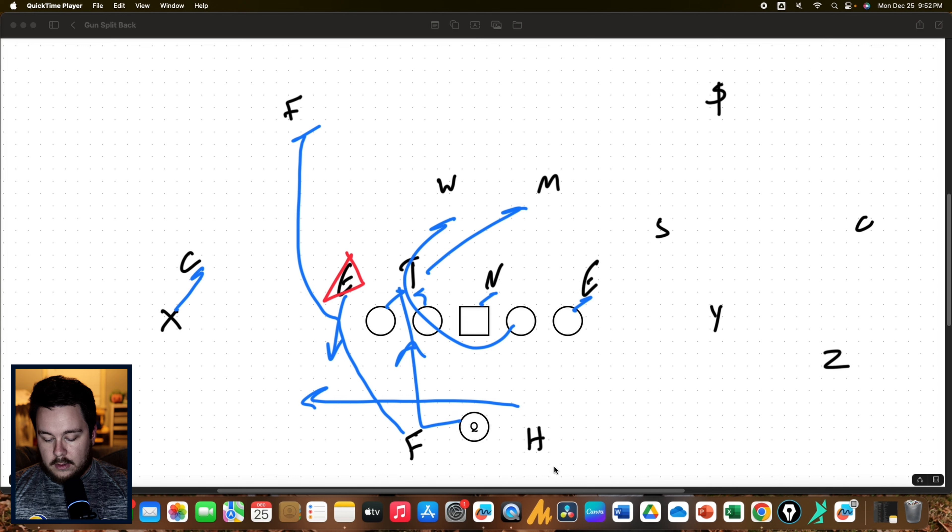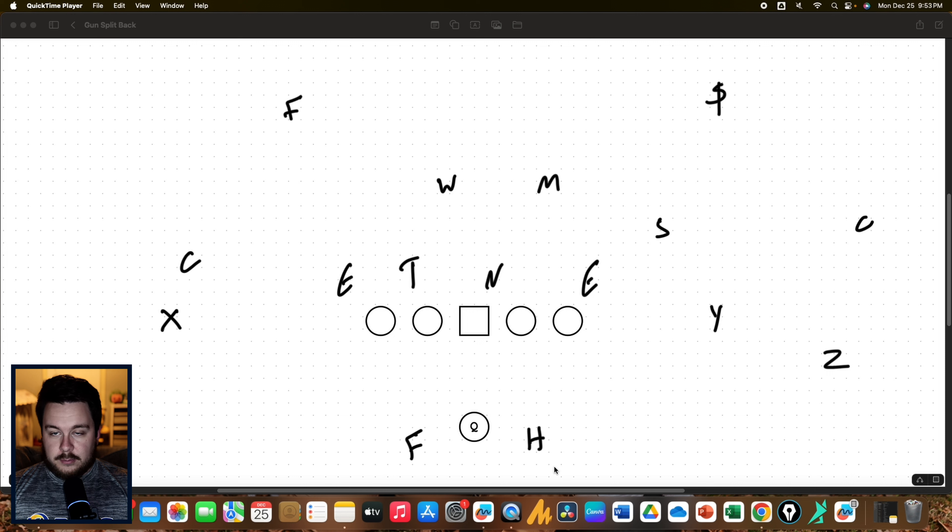Instead, the fullback is going to go block the safety, putting the X on the corner. The halfback is going to have the jet read, and the quarterback is going to run the power based on what the defensive end does. If the defensive end comes to tackle the running back, the quarterback runs the power and there should be nobody left to tackle him. If the defensive end squeezes the down block, the quarterback gives to the halfback and we are off to the races.